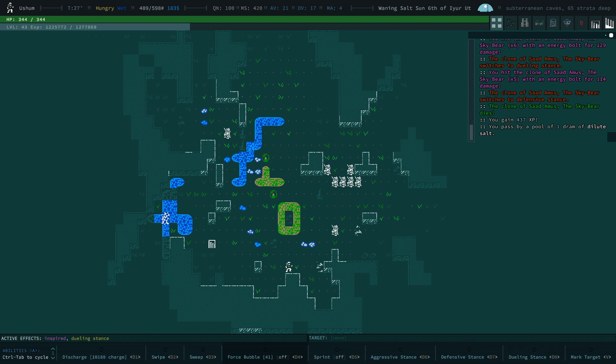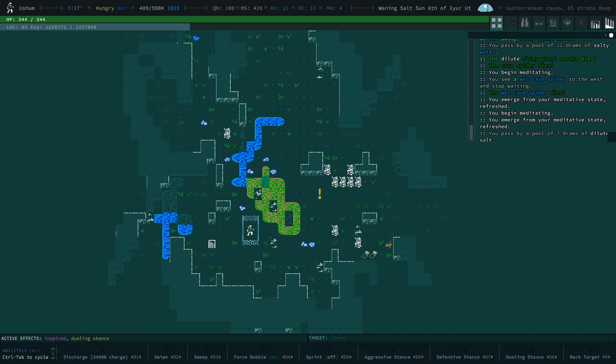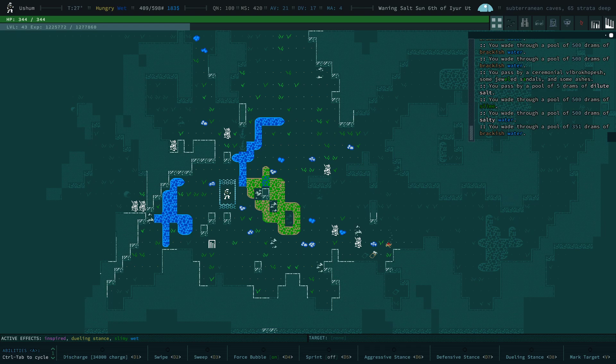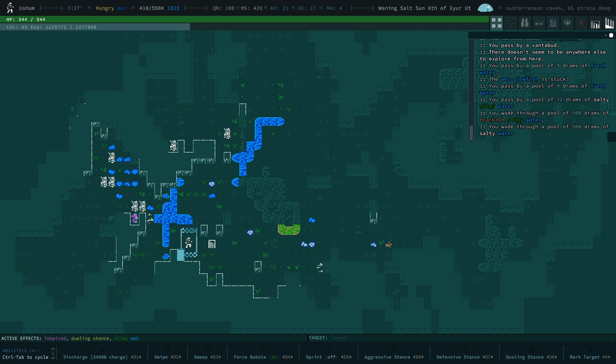We're going to shoot the clone of the sky bear — just takes a few shots with the phase cannon. Let's just shoot everything around here. We're going to turn back on the force bubble and explore the rest of the map. This is how you need to move around here — basically don't let your guard down, because bad things might happen. This is essentially what I've been doing in this run while doing other stuff.